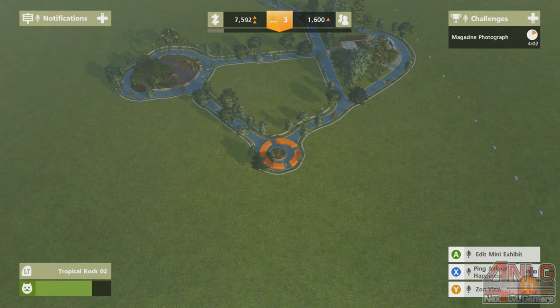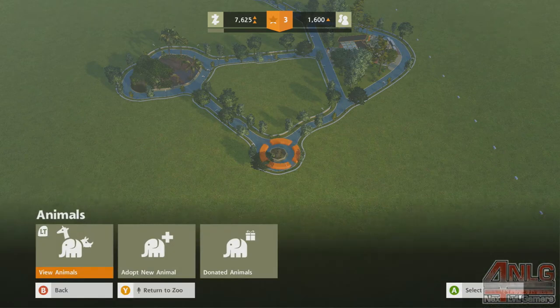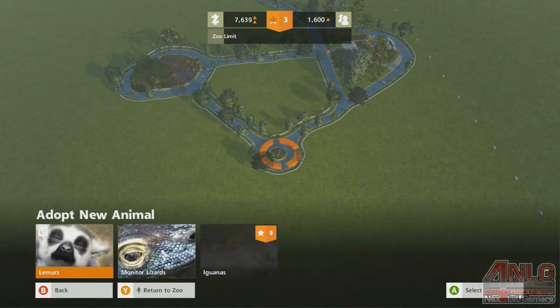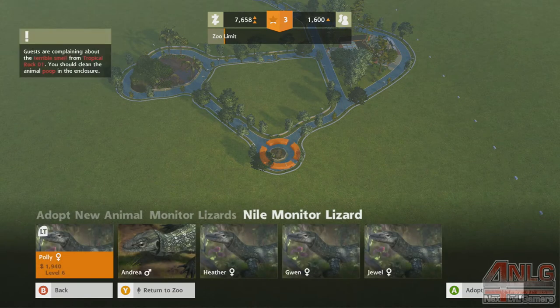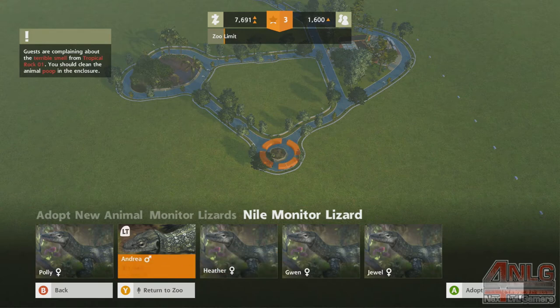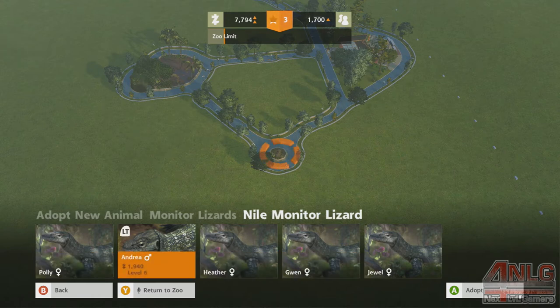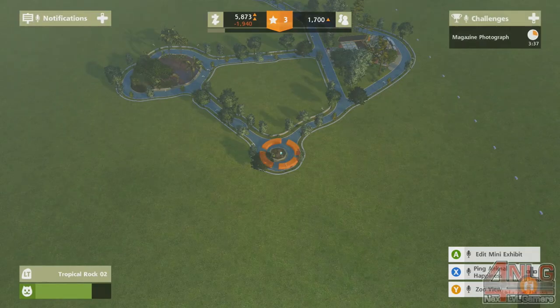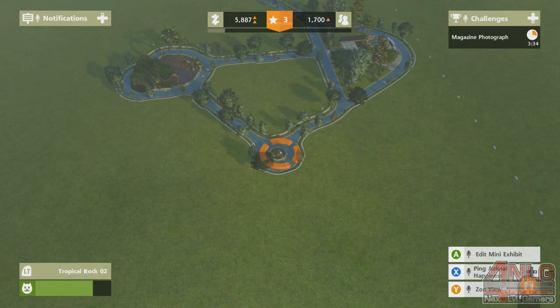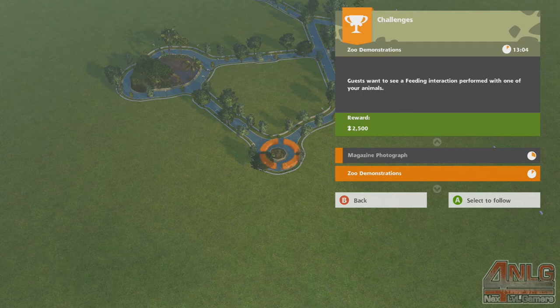We're looking for a photograph here or something. We'll fill this exhibit up — we only need one more animal. Heather, Gwen — Heather's cheaper. You want a cracker? Andre — let's put in a male and female, let's do that. What do we need a picture of? Lemur. Fifteen hundred bucks, we can do that. Zoo demonstration — oh, I gotta feed somebody.